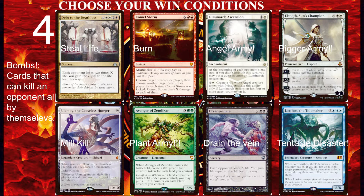In Commander, bombs are more cards that can kill an opponent all by themselves. Some examples of good bombs are Death to the Deathless, Comet Storm, Luminarch Ascension, Elspeth Sun's Champion, Ulamog Ceaseless Hunger, Avenger of Zendikar, Exsanguinate, and Lorthos Tidemaker. Always remember, don't put all your eggs in one basket — every deck should have a minimum of two different win conditions, but three is better, and several bombs in every commander deck for sure.